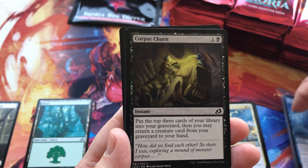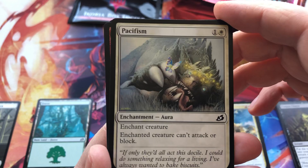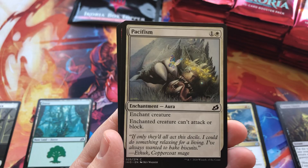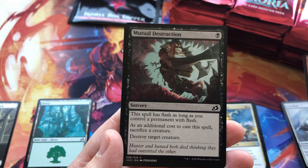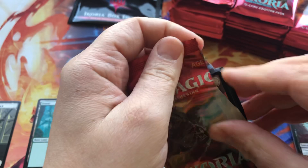I've got a few Japanese boxes — I was traveling around a bit — and I just love the Japanese printings. It's so much different. Pacifism — love this artwork for Pacifism. The print quality... I can tell the difference between Japanese and American or European printings. They just feel different — you can even feel the difference.